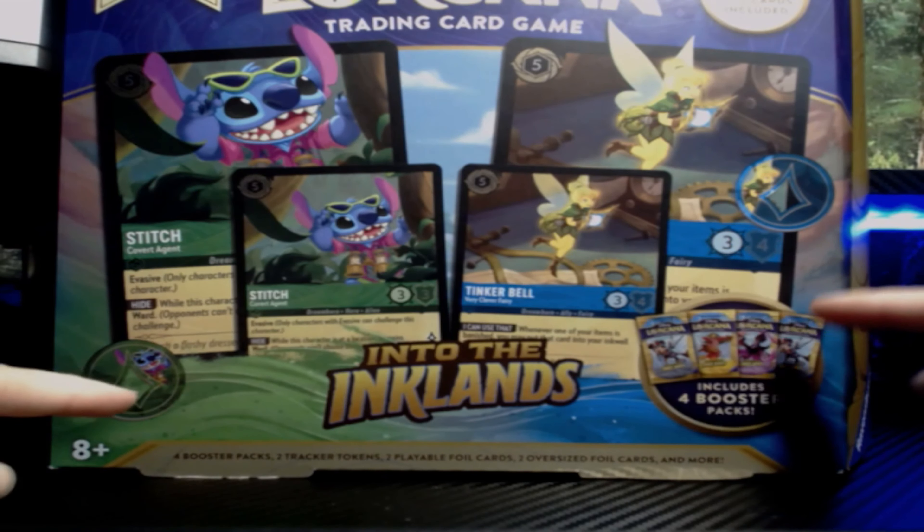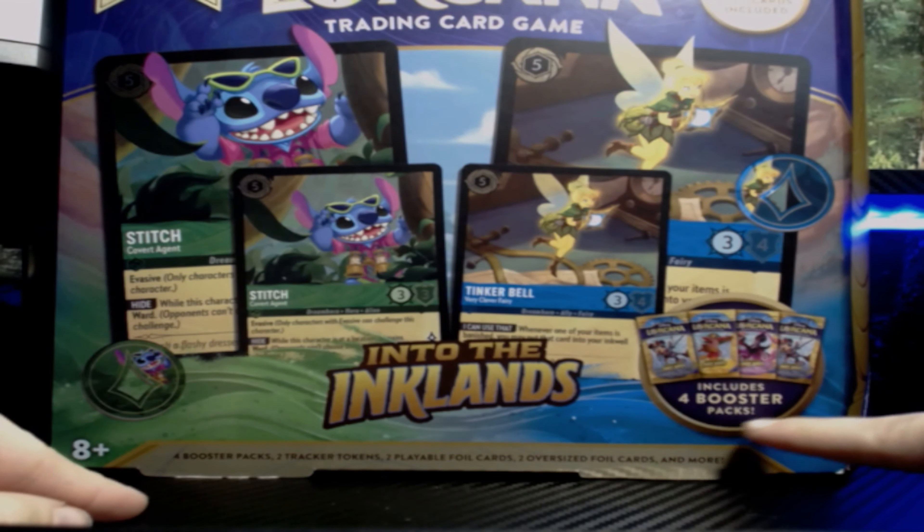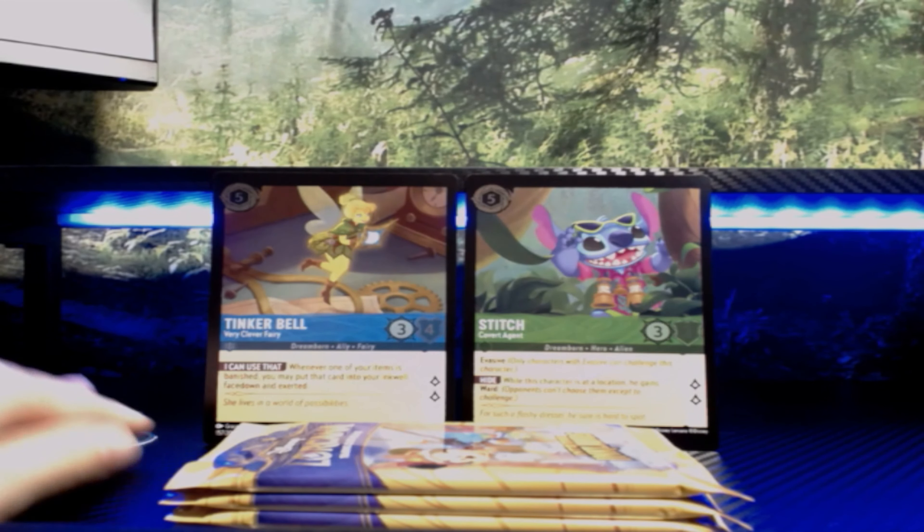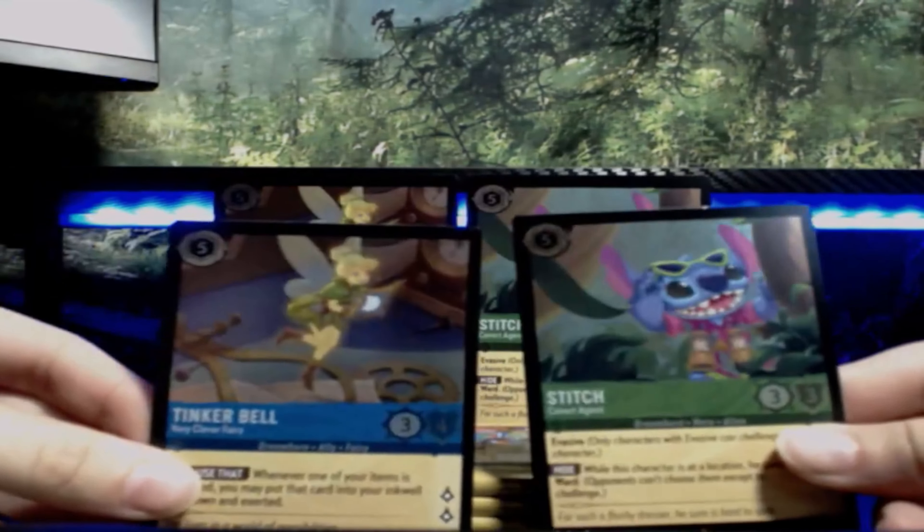We got more Disney! Stitch and Tinkerbell! So you get two Jumbos and two foils of the cards and two coins and then four boosters. Let's open this up!